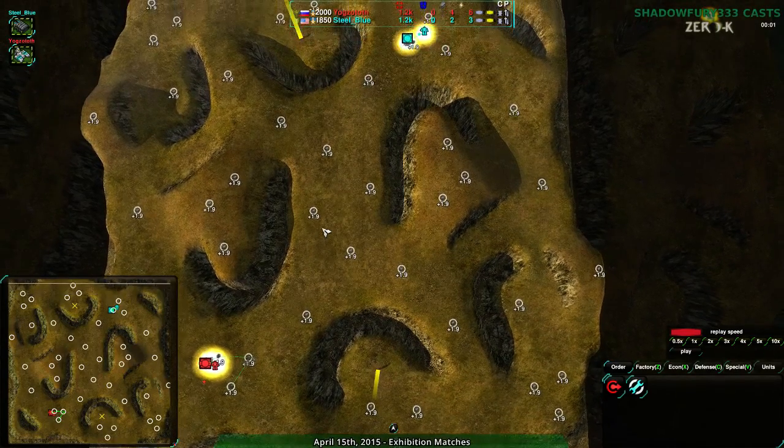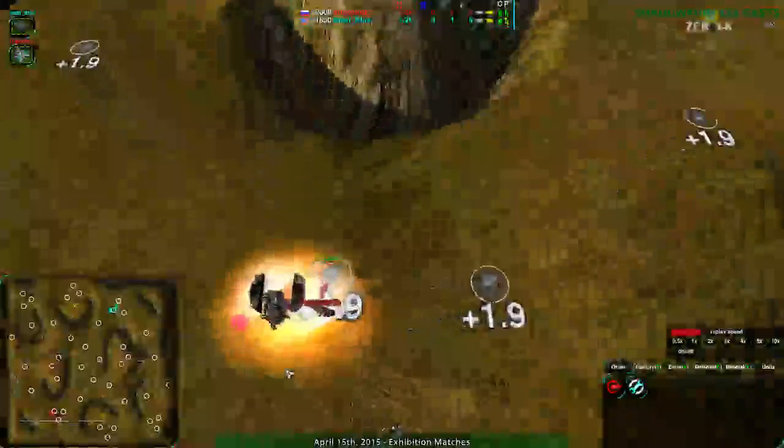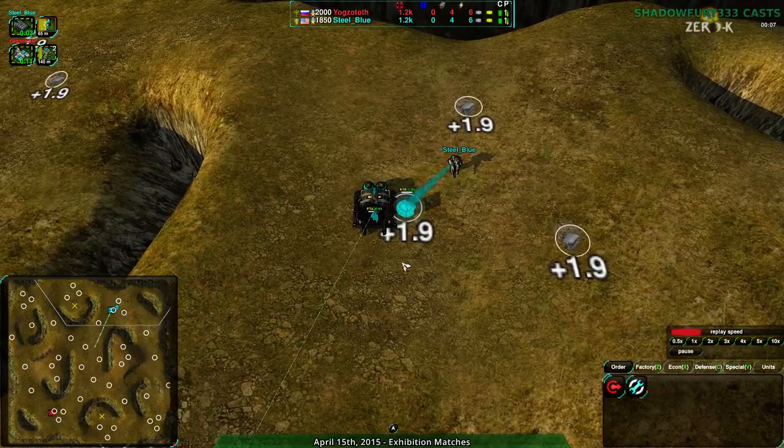So that's basically how it's going to go — it'll be a matter of who takes the center, and to a lesser extent who takes these side expansions as alternate routes. We're seeing two different starts here: Yogg-Satoth going for a shield bot start while Steel Blue is going for a cloaky bot start.